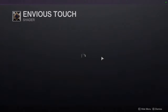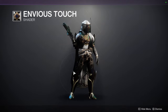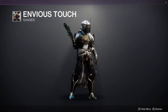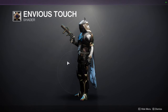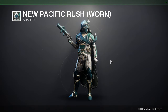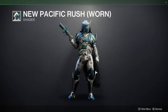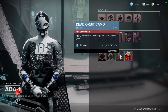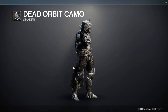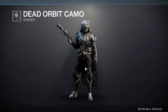For the shaders: Envious Touch is the first one. It's definitely unique. When it comes to plate armor, it has an engraving, so if you like that, definitely pick it up. I'm not a big fan because the cloth is white. We have New Pacifica Rush Worn — the rare version of New Pacifica Rush. I would recommend it. And then we have Dead Orbit Camo, which yeah, it'll look good with the tactical set.